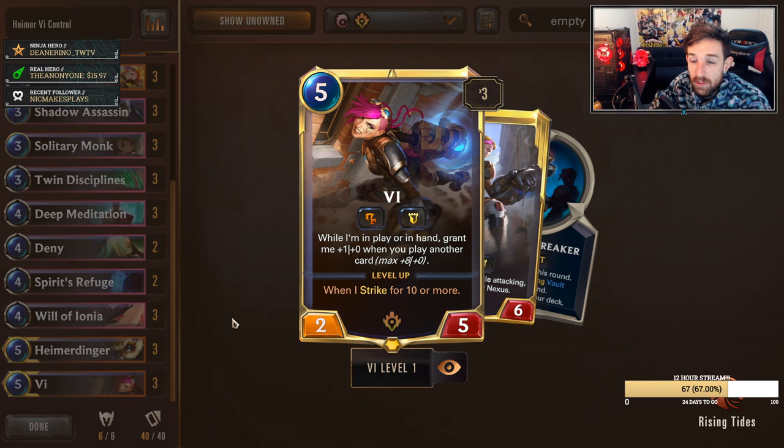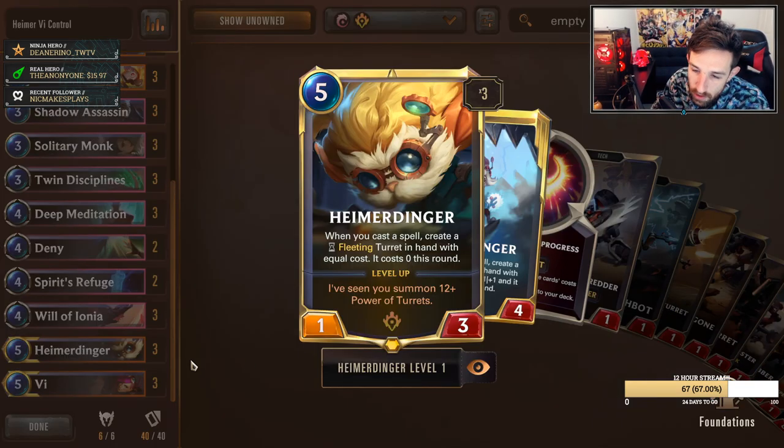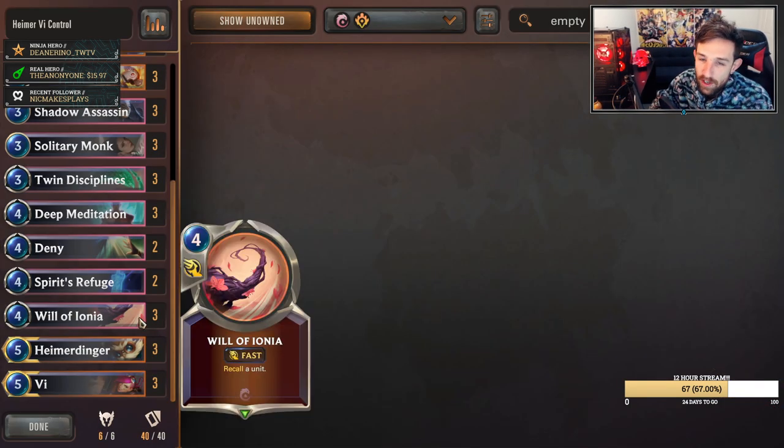Feel free to leave a comment if you're interested to know what the replacements are. Vi is just crazy, especially since it fits super well into Heimerdinger because we do spam out those fleeting units. Will of Ionia is a three-of. This is a pretty stable card in the metagame — it deals with a lot of stuff, especially with Unyielding running around. This card finds tremendous value now and it makes it super hard for those decks to get their win condition.